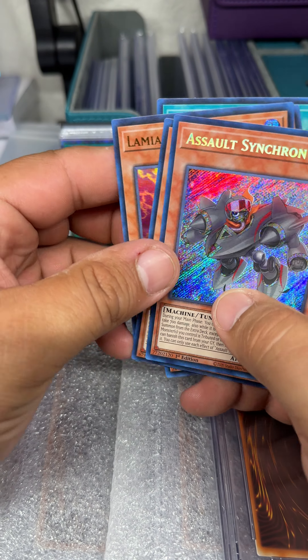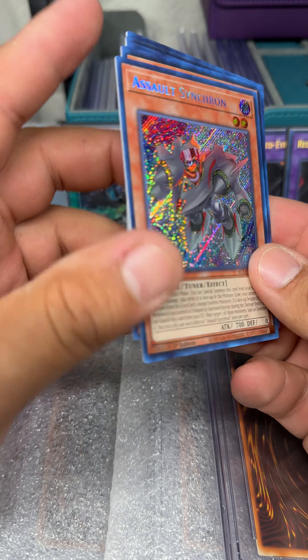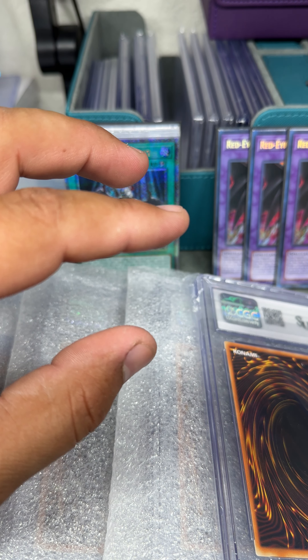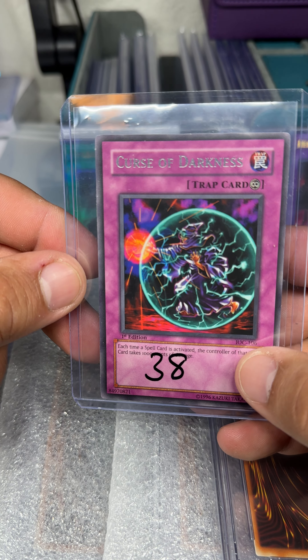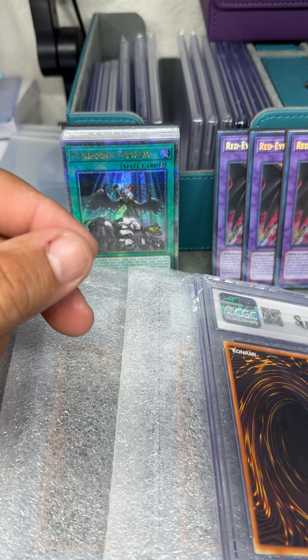Assault Synchron. Nice — I think this is like a $35 card. I have a couple of these already. And then here we have Curse of Darkness, first edition Invasion of Chaos, a rare. Nice.